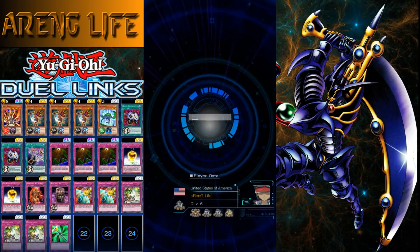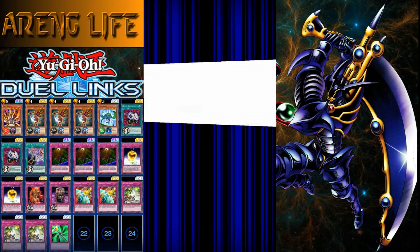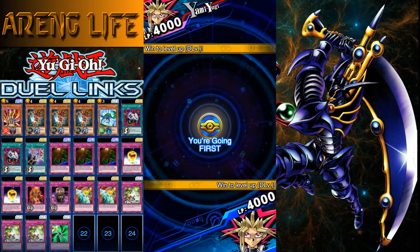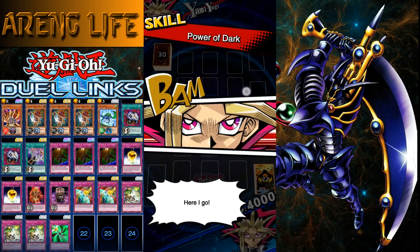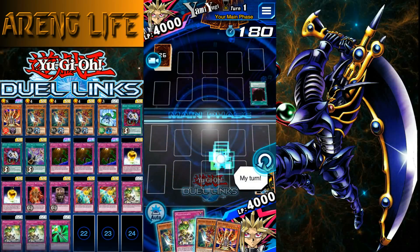Second match — Jesus M, Duel Level Four. Come at me, Jesus — you better not have the same deck. We're Level Six now so he's at a disadvantage. Power of Dark — and not a 30-card deck. Oh, we got the Golem right away — this is gonna be crazy.